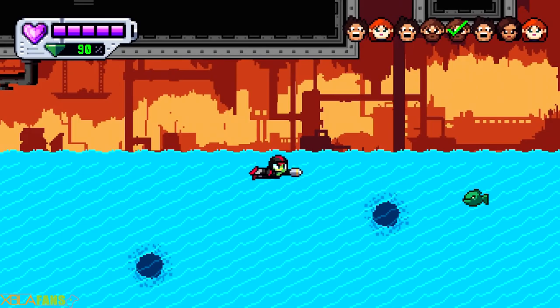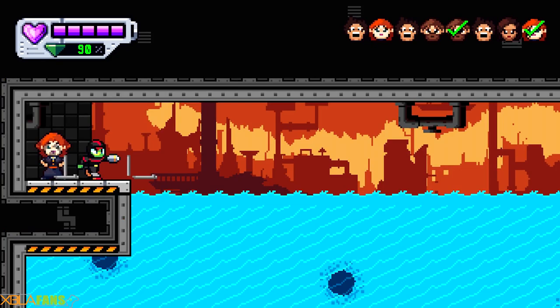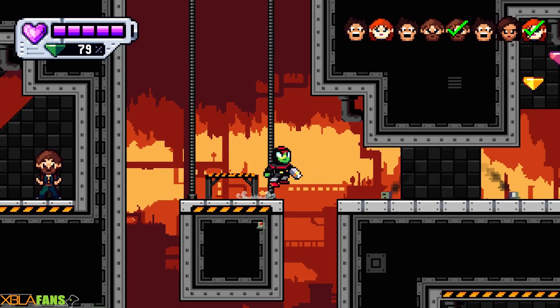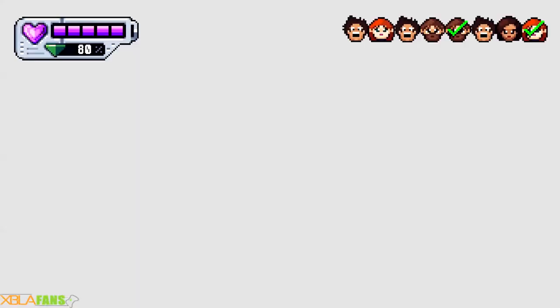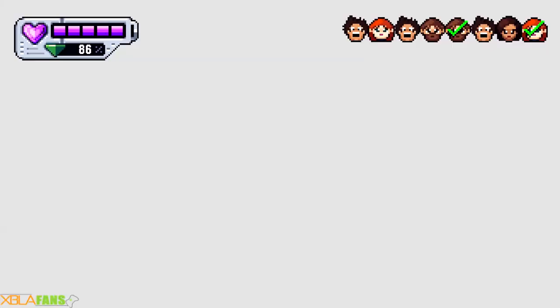These levels are not hard to navigate at all. Essentially, just go until you hit a wall and the next path is usually the way out. More or less you have to pretty much explore almost the entire level to save everyone, and then once you save everyone you go to a flag and just leave. I don't know why there are such bright flashes.